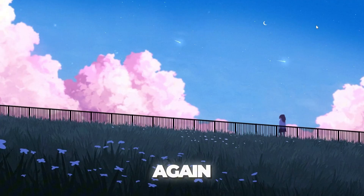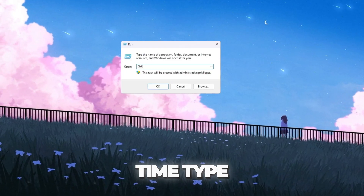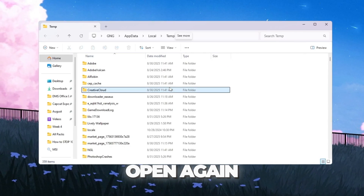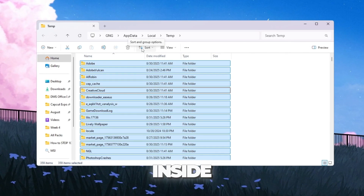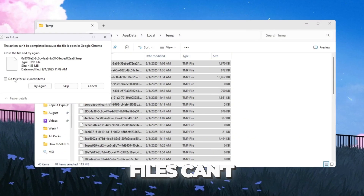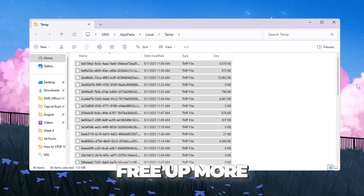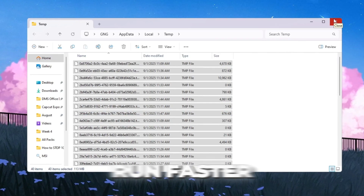Now repeat this process again. Press Windows + R, but this time type '%temp%' and press Enter. Another folder will open — again, delete all the files inside. Don't worry if some files can't be deleted, just skip those. Doing this will clear out unnecessary junk, free up more storage space, and help your PC run faster.